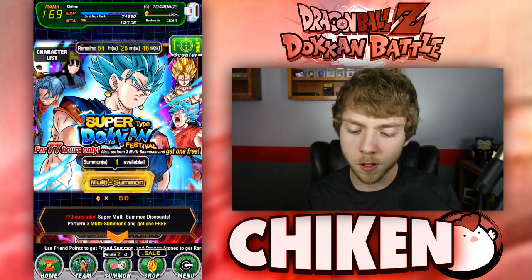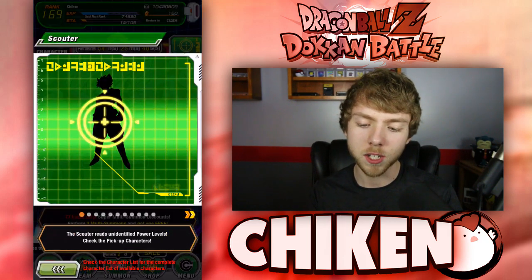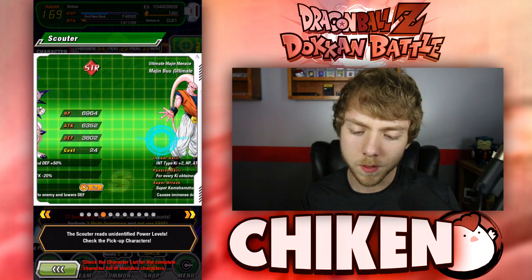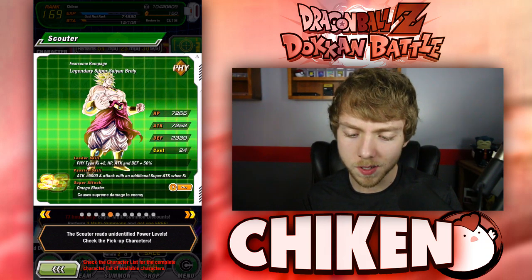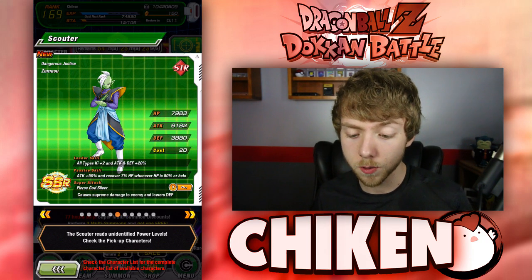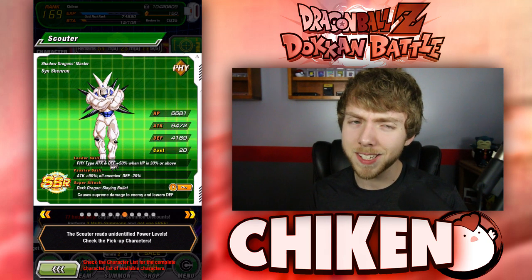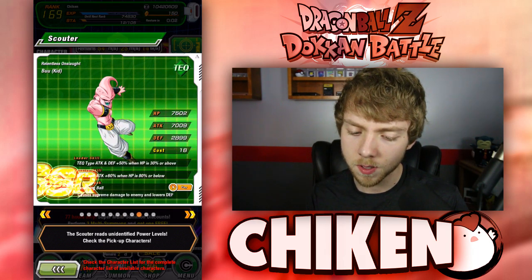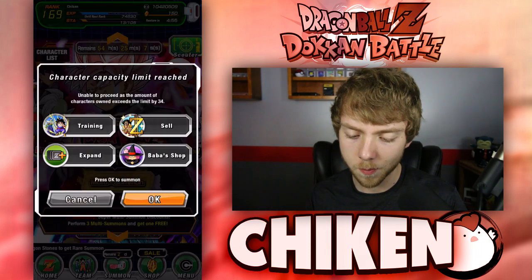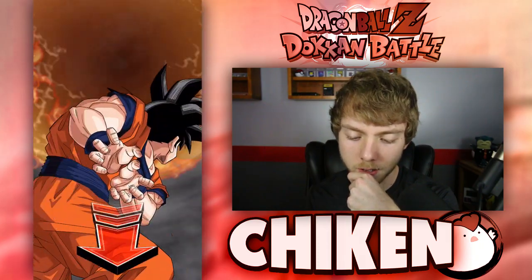Now we have a serious decision to make. I think we're going back to extreme, because any dupes of the blacks are great, we want Omega Shenron, Buhan, dupes of Broly — and Zamasu would be fantastic for the extreme team with Rose. So just because we didn't get Vegito Blue, we're jumping back into some summons on the extreme banner. There are a few specific characters I'd like to get.